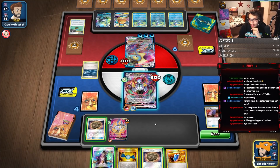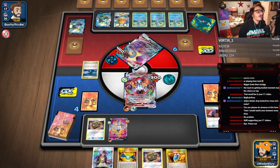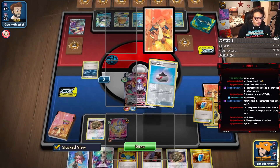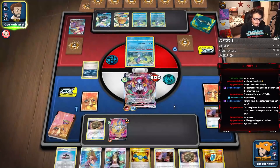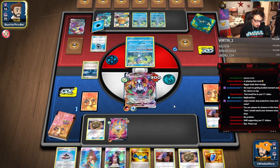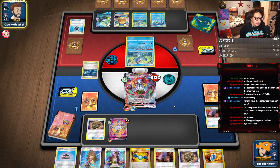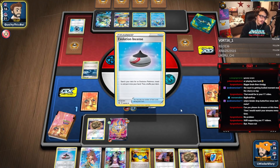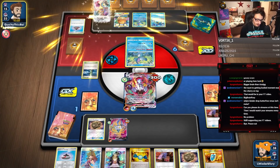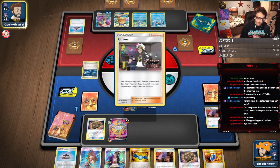I'll give them Guzma - please have a KO! Let's go! Now they can kill me with another Intelion V but that's fine - Green's is phenomenal here. As long as we don't get knocked into an unfavorable spot we can still win this game. We could also just take out a Drizzile. The fact that we're this close to winning without having played basically a single supporter is insane.